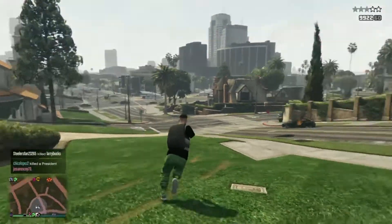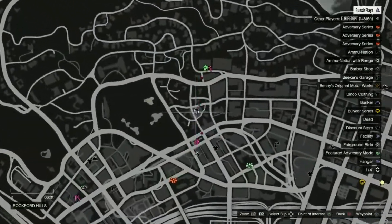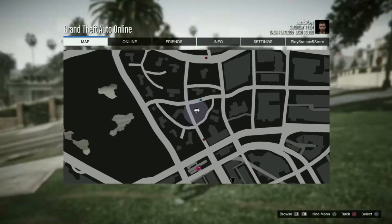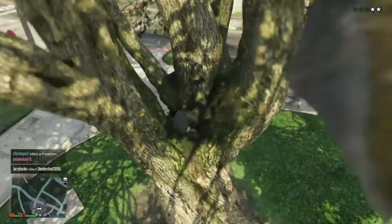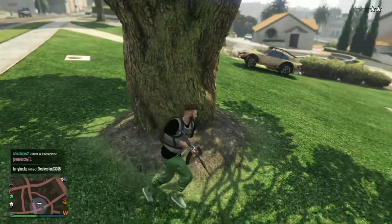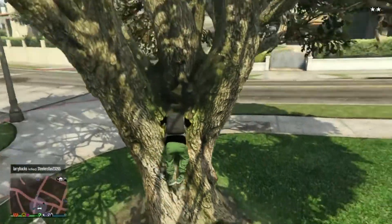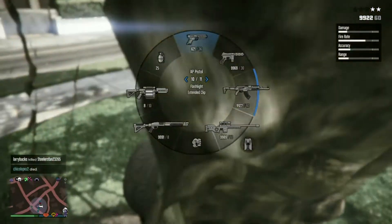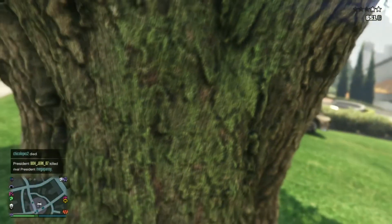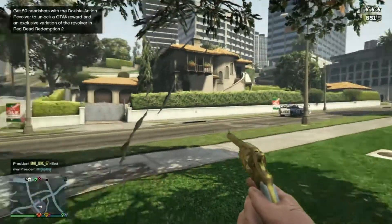Head to this location I'm showing you right now on the map. Run towards this tree and jump like I just did. You just have to jump and not move, and you're supposed to glitch inside the tree. Once you're inside the tree you can kill as many as you want, and you can go to first person so it's easier.